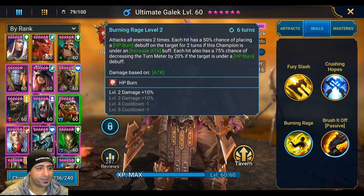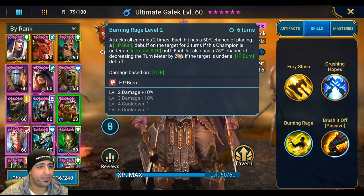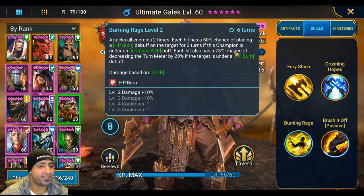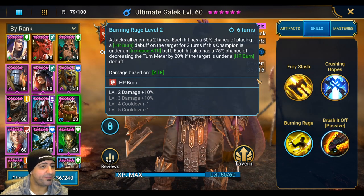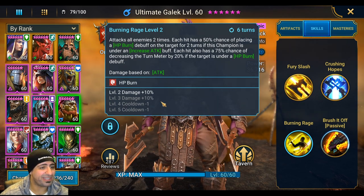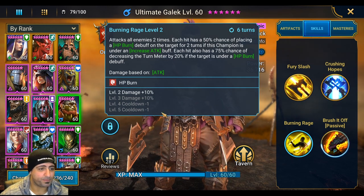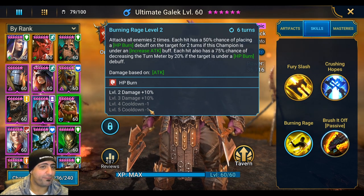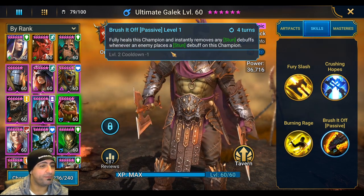Burning Rage is very good and needs to be booked. It's his AOE ability that attacks twice and places HP burn if he has increased attack. Each hit has a 75% chance of decreasing the target's turn meter by 20% if the target already has HP burn. The damage is not bad. You need the cooldown reduction at level 4 and 5, bringing it to a 4-turn cooldown, which is very good.